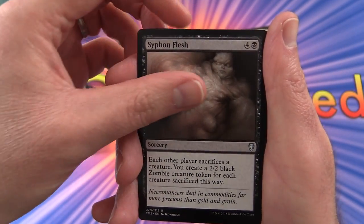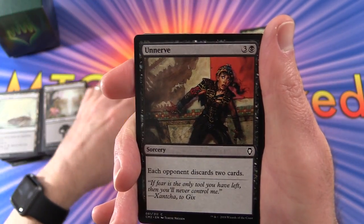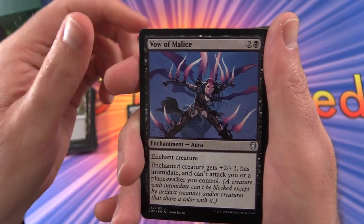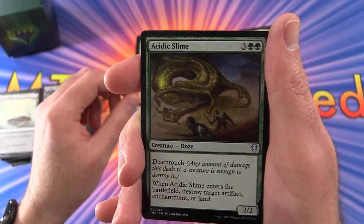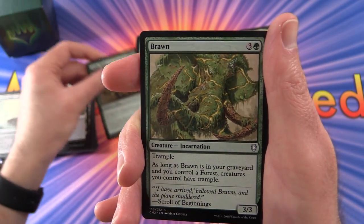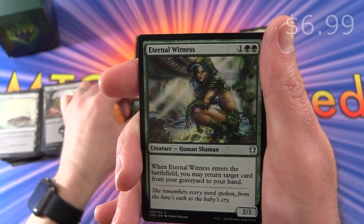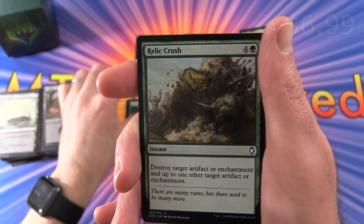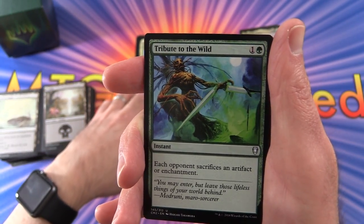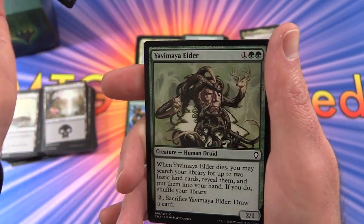Siphon Flesh, Siphon Mind — what else are we going to siphon? Nothing. Unnerve, Vow of Malice, Acidic Slime — this one has deathtouch — Brawn, Cultivate, Eternal Witness, Relic Crush. Now we're getting on to more green creatures. Tribute to the Wild, Vow of Wildness.